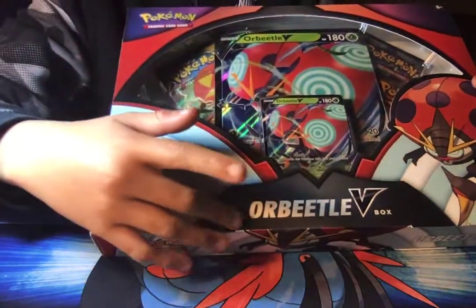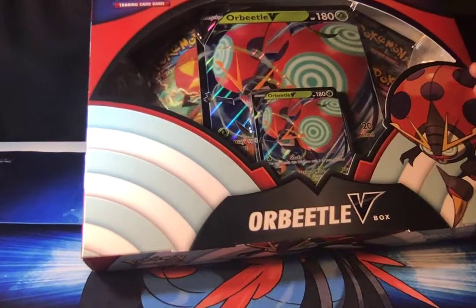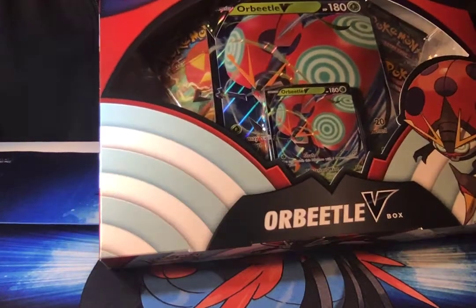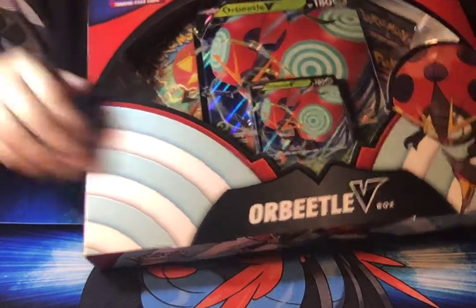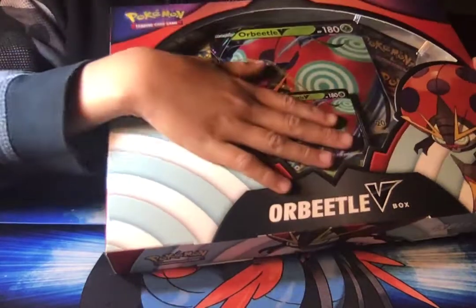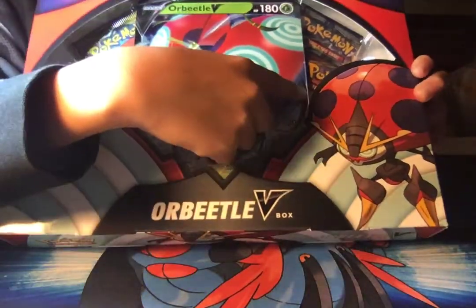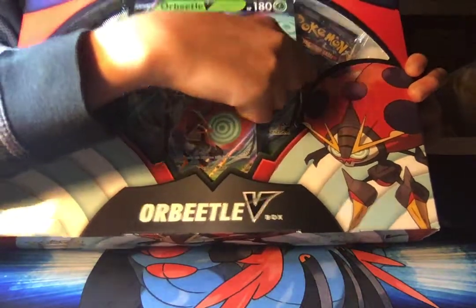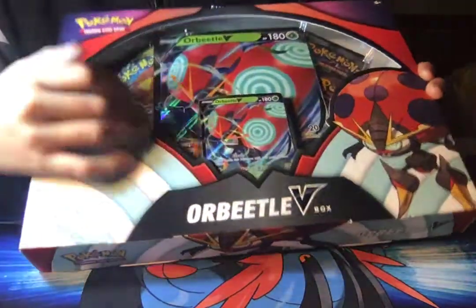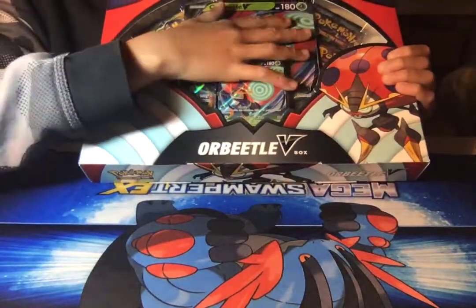What is up everybody? The TCG Player here, and today we are going to be opening up the Orbeetle V-Box that released. It has a Jumbo Orbeetle V promo card and the regular size one that you can officially use. It comes with a pack of Vivid Voltage, Burning Shadows, and Darkness Ablaze. So two new packs and an older pack.